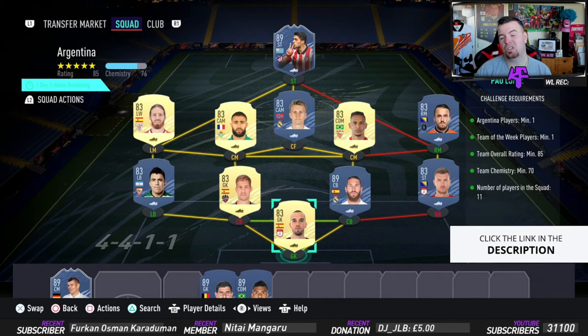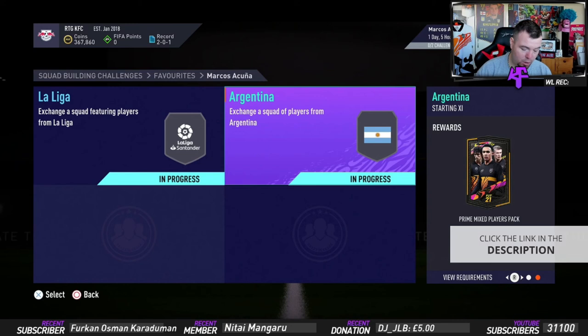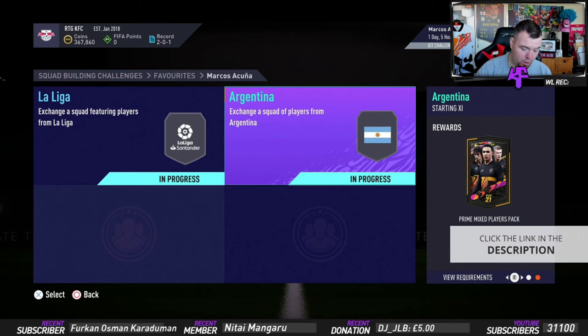131k is actually quite cheap for an 85-rated team that needs a Team of the Week card, so I'm pretty happy with that. The reward is a Prime Mixed Players Pack, which is a 20k pack. So to do this Acuna card in total it's costing 166.95k buy-now, and you can probably get it for about 150k with bids and snipes. You get 45k worth of packs and you get this card.